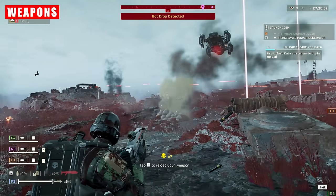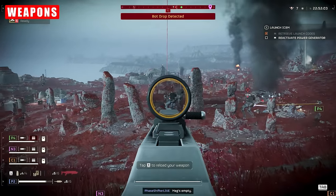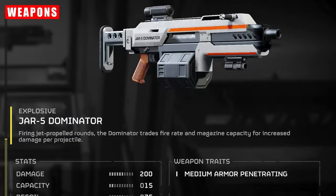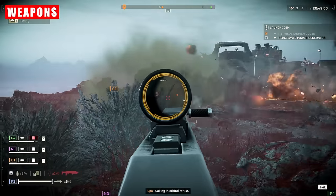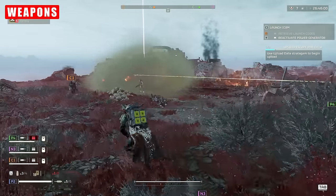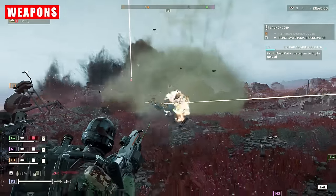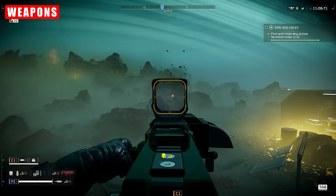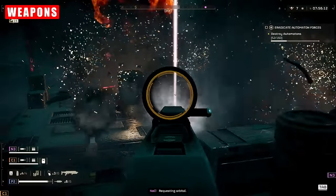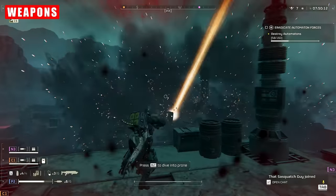This weapon closely mimics the Bolter from 40k, and it's no wonder it's such a fan favorite for that reason. It can one-tap a lot of lesser enemies, and at 200 damage per shot, it does formidable damage across the board. This is the opposite of the Breaker in terms of playstyle — it excels at medium to long range. I like to position myself slightly further away from the other three party members and maintain a vantage point where I'm likely to see engagements coming their way. That way, I can lob grenades from the grenade launcher and take shots with the Dominator, often clearing up messes before they even happen.